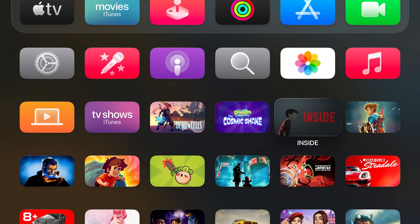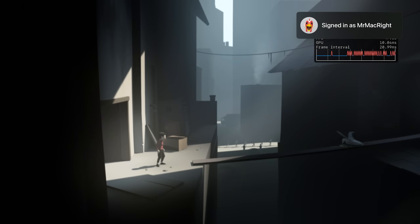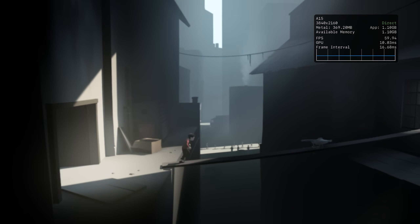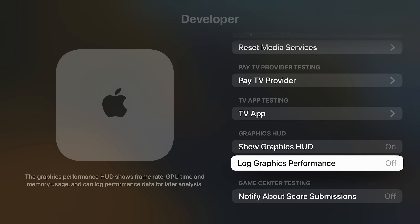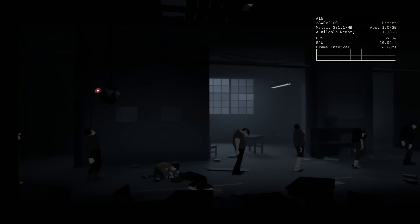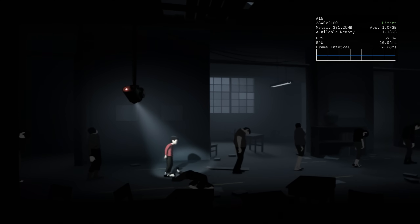The new Metal HUD has also been brought over to Apple TV. However, you cannot customize the HUD settings within tvOS, which is a little disappointing. I don't imagine many people will enable the HUD on their Apple TV since it's not really the most popular gaming device, but I think it's really cool that it's possible. Getting it set up on Apple TV is a bit harder than on iPhone and iPad, as you have to pair it with Xcode and then use terminal commands.